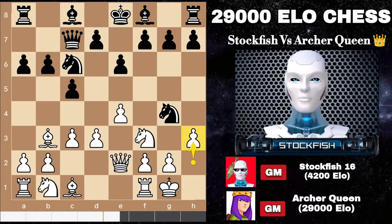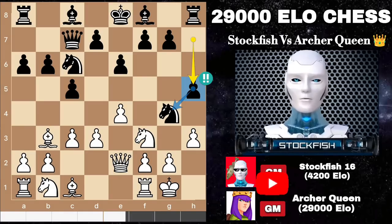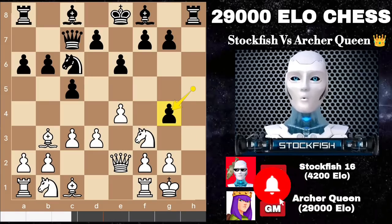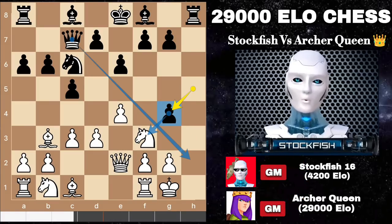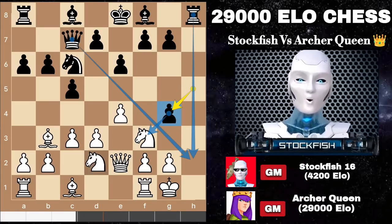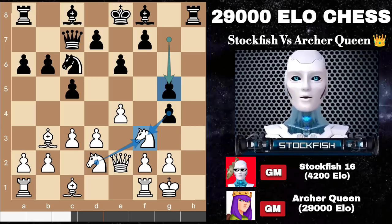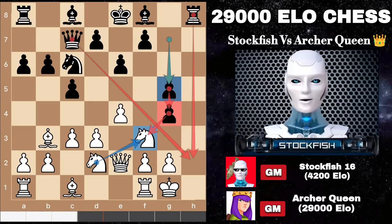So we have H3 to question the knight — where does he want to go? Archer Queen replied with H5 to sacrifice the knight. If you dare to capture the knight, let me show you the variation: after H takes G4, the H2 square will be weak. The best move for white is to play knight D2, then G5 will come. Black's tactic is to play G takes F3, then after knight takes F3, play G4 to target the knight again. Therefore the knight can't move because queen H2 will be checkmate.